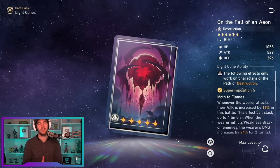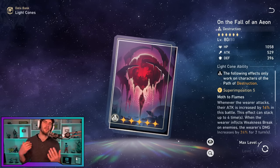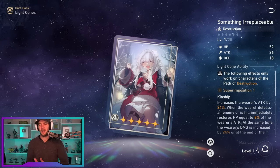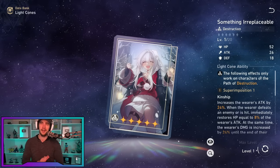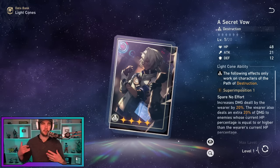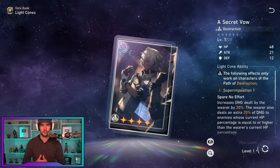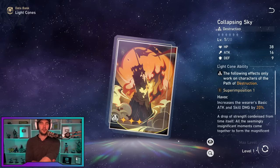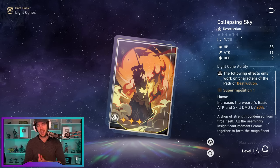The next option is On the Fall of an Aeon from the Herta Shop — easier to get to superimposition five than most four-stars, and a fantastic free-to-play choice. Clara's light cone also works fine if you have it and no one else to use it on. For four-star options, my favorite is A Secret Vow — it gives a base damage increase and potentially a bigger boost depending on HP percentages. In absolute desperation, Collapsing Sky as a three-star is an option, but that's a last resort.